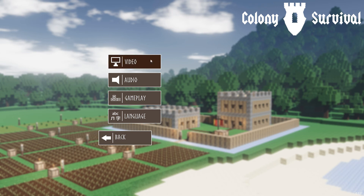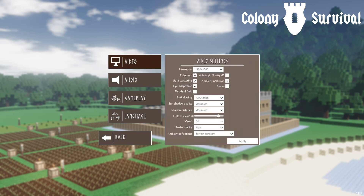Hopping right into the options menu, you can see the video settings — really good, pretty nice options menu. Pretty much a lot of stuff maxed out. Stuff I have turned off is kind of obnoxious you're gonna want to turn off anyway: full screen light scattering, eye adaptation, depth of field — shut that off. Anti-aliasing FXAA high, sun shadow quality maximum, shadow distance maximum. FOV slider goes from 40 all the way to 110; I'm at 100.